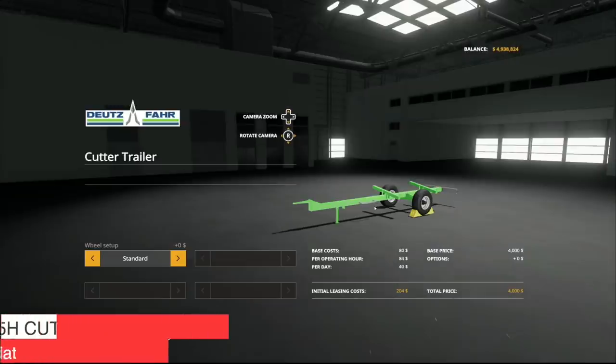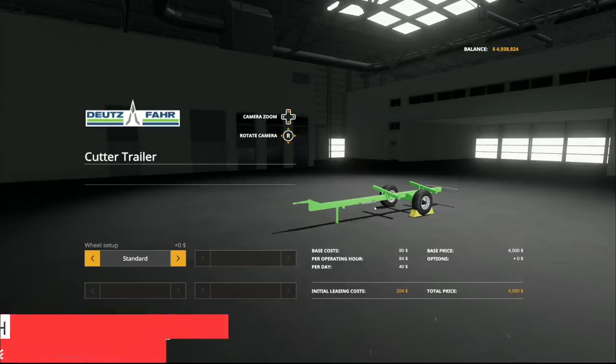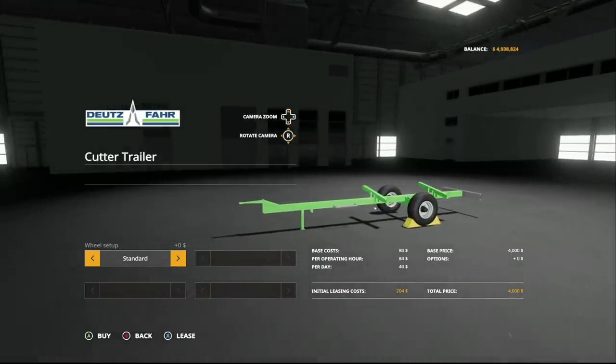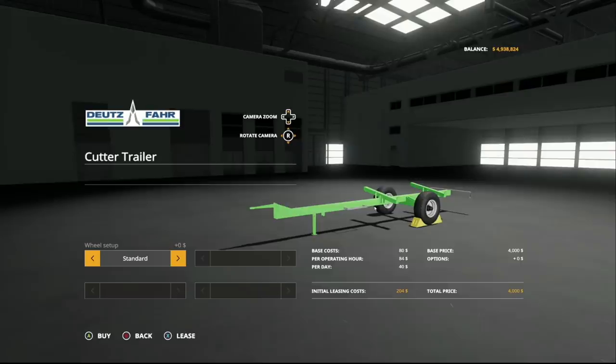Making our way into mods for PC and Mac players today, we only got one — an update to the Starliner 4045H cutter trailer, changelog 1.1. Configurations for wheels have been added: standard and wide tires. Funny enough, console got this update last week, so PC players now have the update as well.